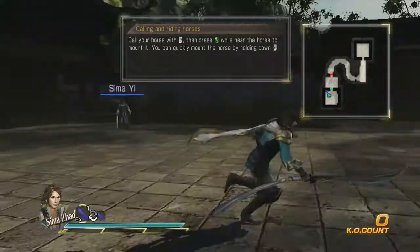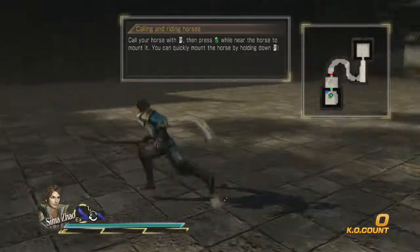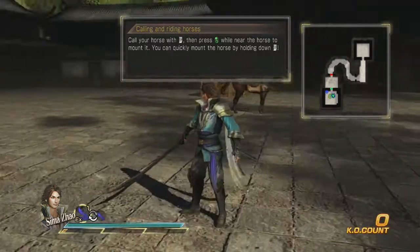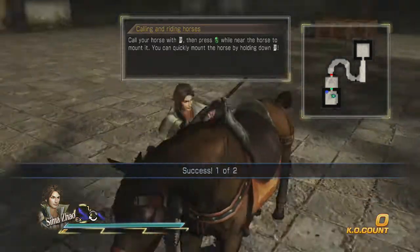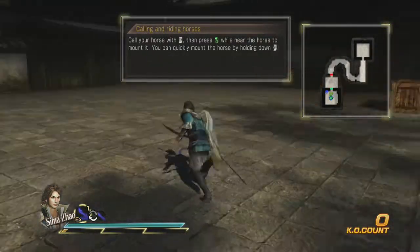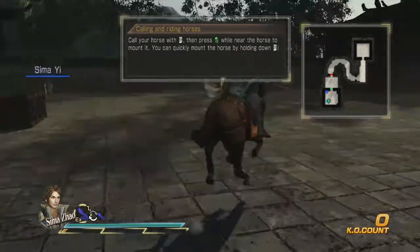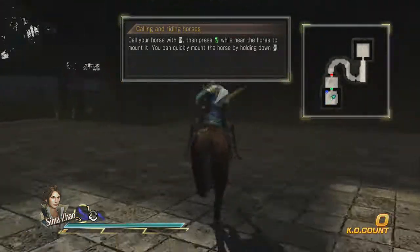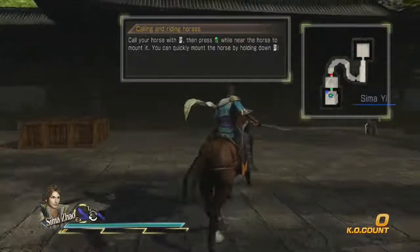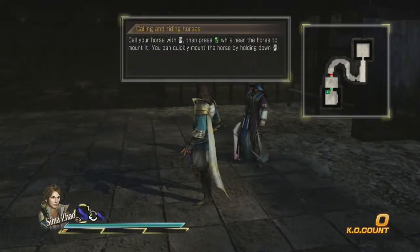Okay, call your horse with the left trigger. You can tap left trigger — there's your horse. Or you can hold down left trigger and you get on it. I thought that was awesome. Say I'm running towards the next objective and I'm like, oh crap, I'm not going to make it — there's my horse, let's go! It makes everything you have to do so much more speedy. You don't have to worry about jumping on your horse and getting hit and all that crap.